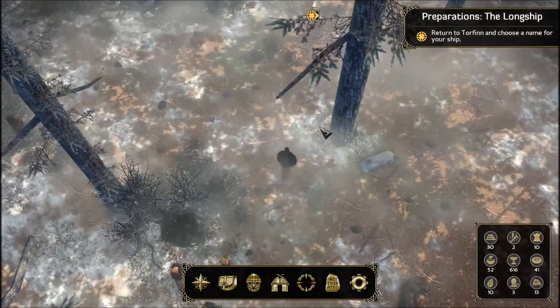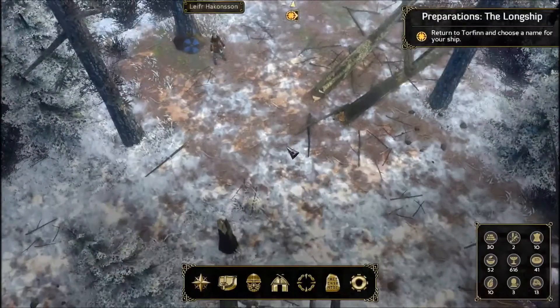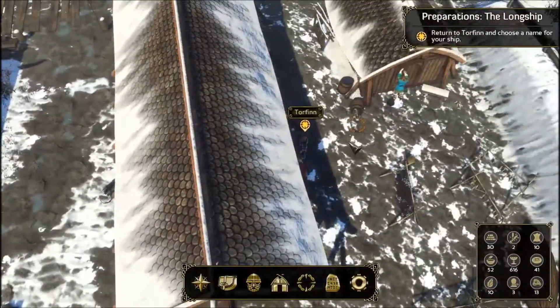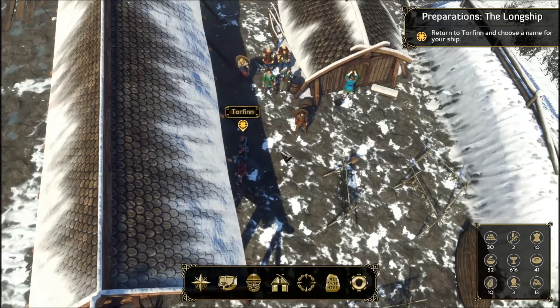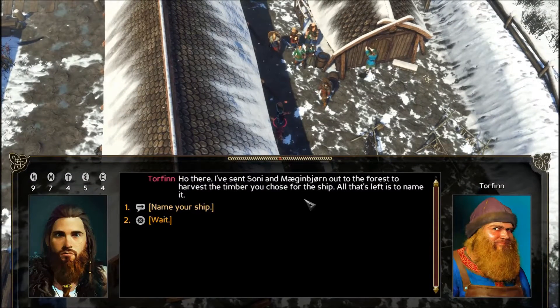I think we made a little bit better time there. Let's go ahead and head back to town now, and we'll talk to Torfin. Then we're going to go talk to Adis and see about this mysterious treasure she was telling us about. Torfin is over here — let's hustle on over and see what else he's got to say. If you missed the last episode, I'd recommend checking it out, because that's where we found the timber and basically chose what our ship was going to become. So now I think we're just going to finish it up and name it.